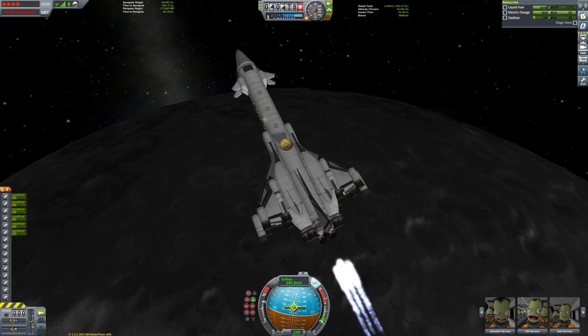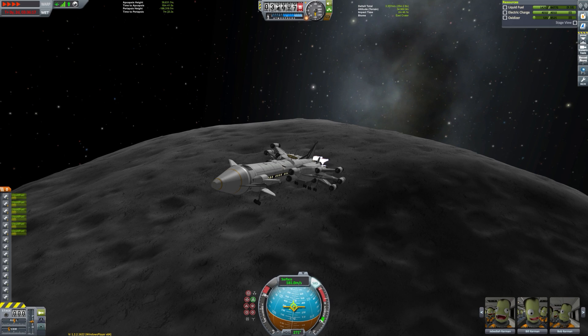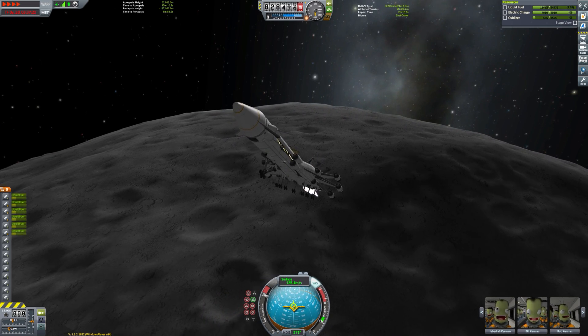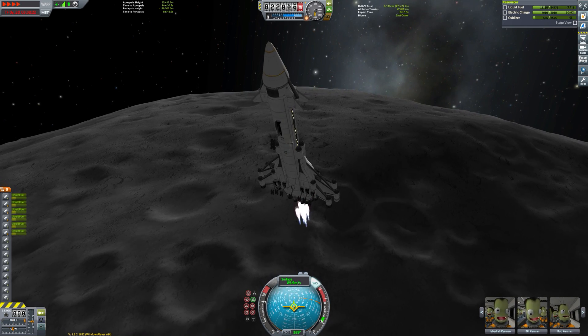It's not without its flaws. In hindsight I shouldn't have used those gigantic solar panels because they are not very good when it comes to tolerating re-entry heat and things. But we didn't lose them or anything — the ship makes it back in one piece.